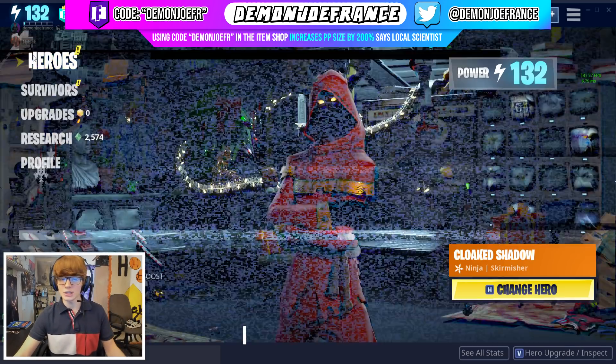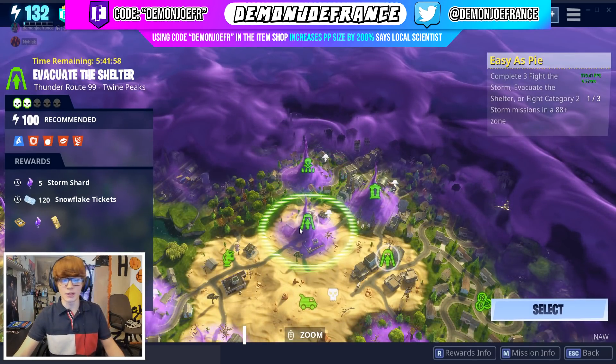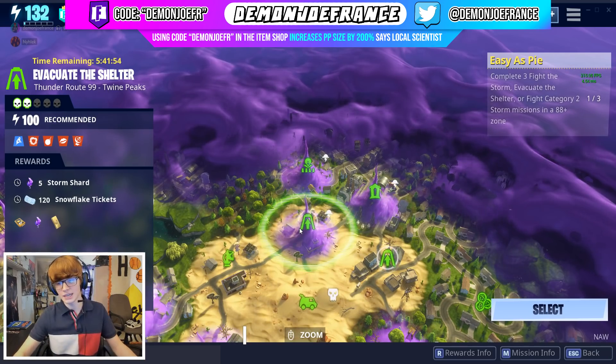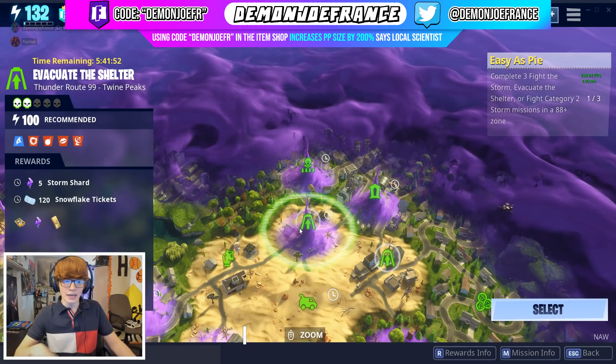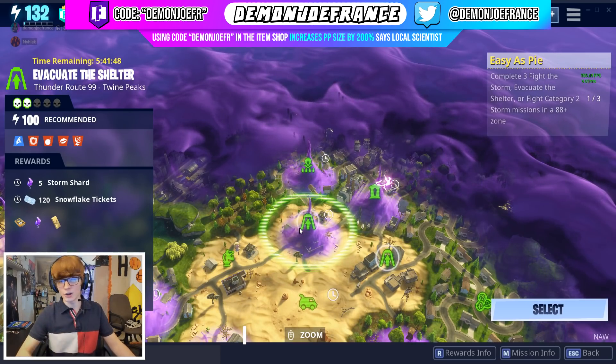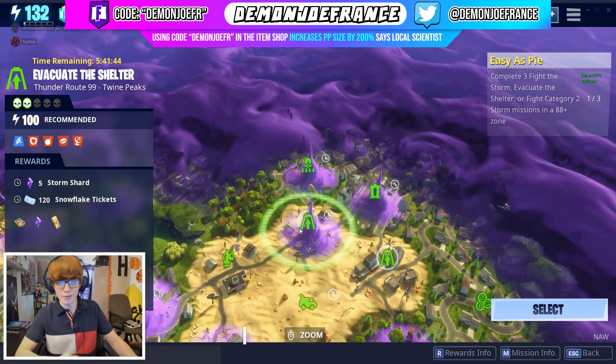For the mission we're going to be running in today's video, it's going to be just me and my friend Nylak, and we're going to be running Evacuate the Shelter level 100. We're going to kill some husks at the beginning, see how much work we can do, do a little bit of a Smasher test, and then wait to the end of the mission and just go ham with this ninja. So without further ado, I will see you guys on the battlefield.